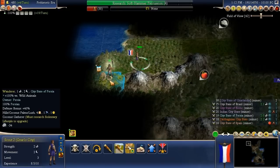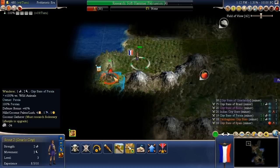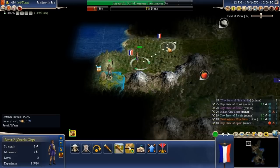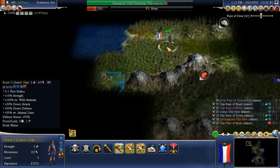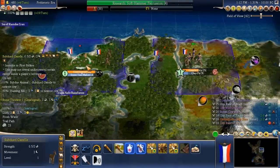What do we got here — the city state of Persia. Can I take you out? No, because I'm a scout — no wonder he walked up to me as if it was nothing.